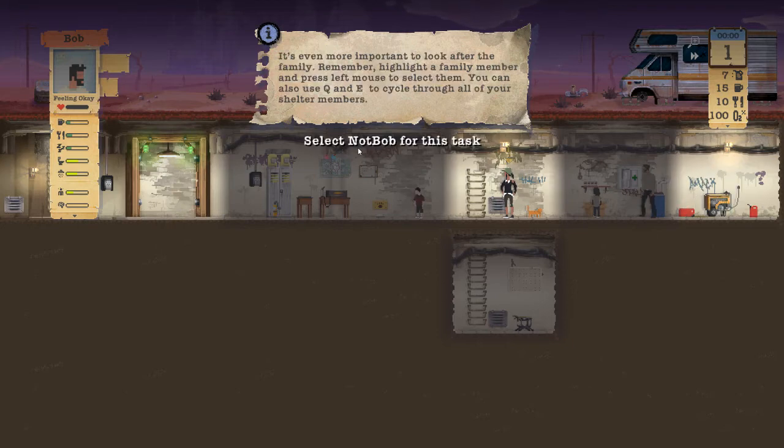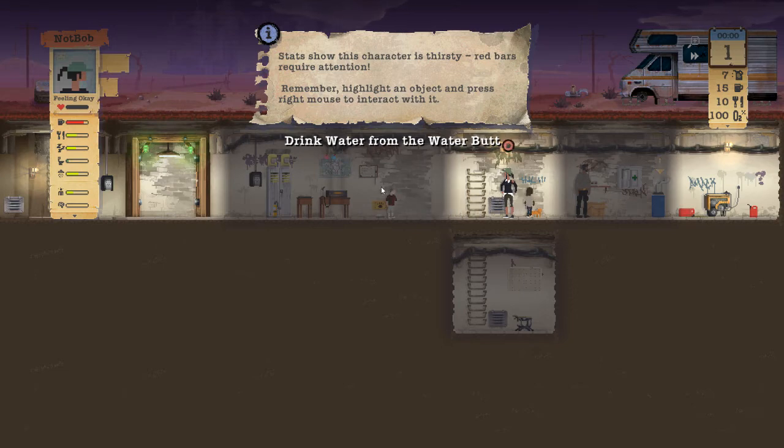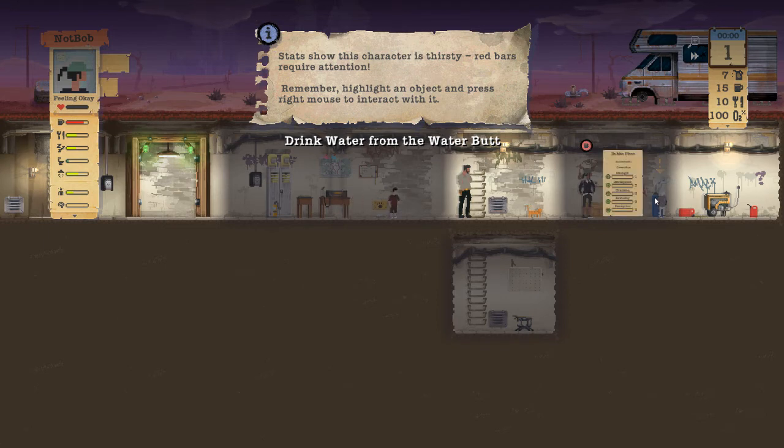It's even more important to look after the family. Select Not Bob for this task. Stats show the character is thirsty — she's got that thirst in the red, along with hunger and tiredness gauges. She doesn't need the toilet yet. She can drink water from the water supply — you go girl! You drink that water.